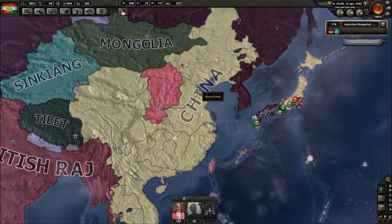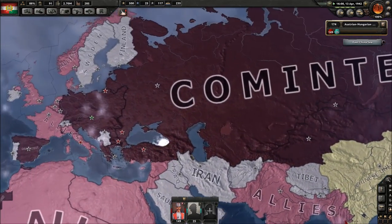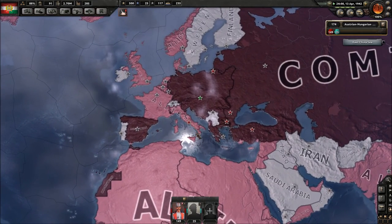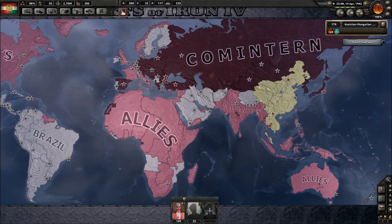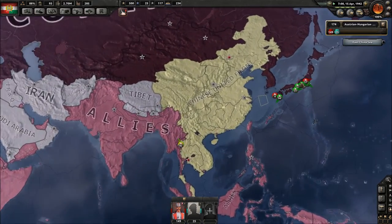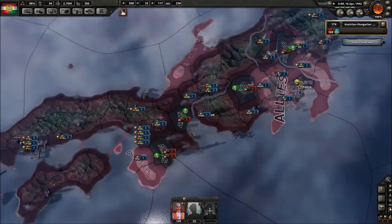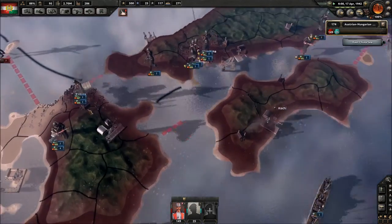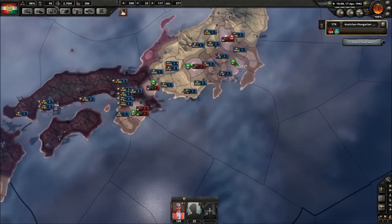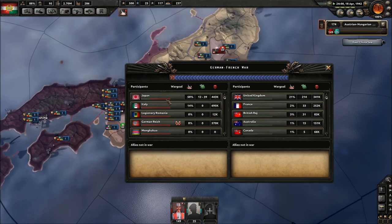The Chinese United Front — let me see the factions. You got the Allies, the Comintern, the Chinese United Front, and a tiny piece of the Axis. Somehow Japan is still holding on — pretty crazy. They have to be close to dying though — they're at 71% towards capitulation and they need 35%. If they take Tokyo, it's over.